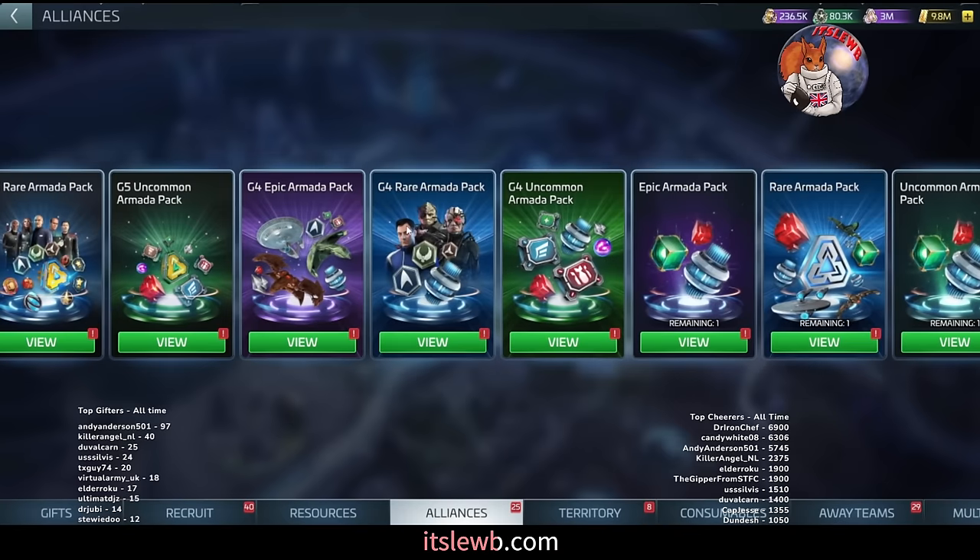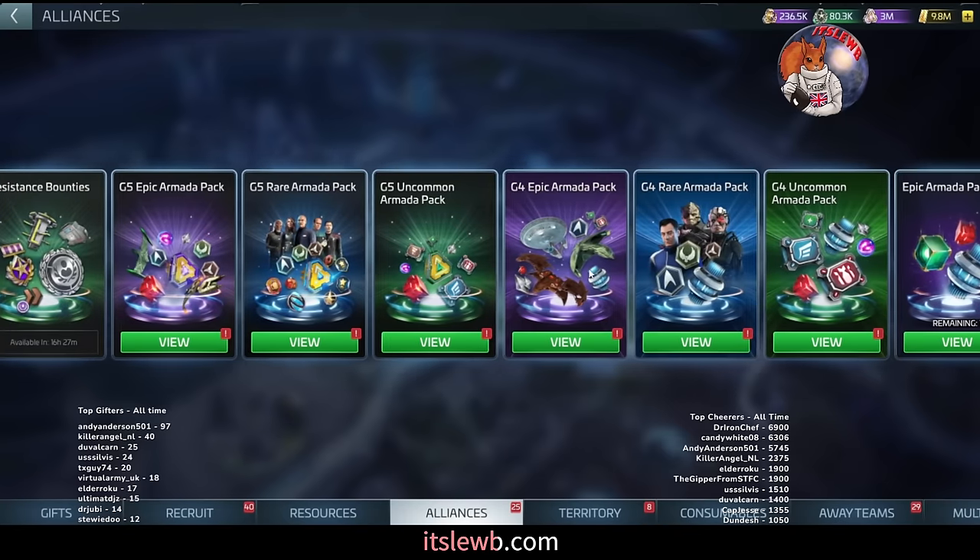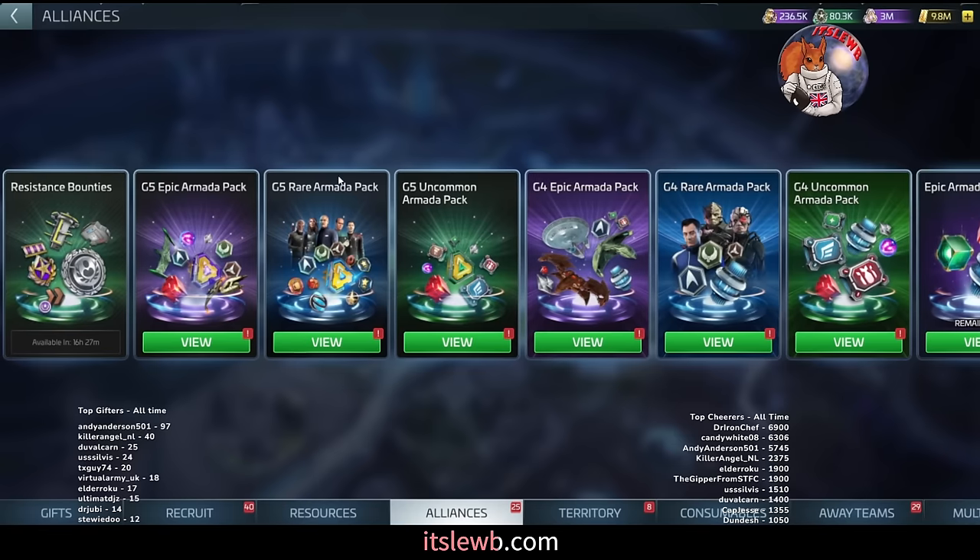Moving to G5: once you hit ops 51, the G5 uncommon, rare, and epic packs open up. This is what the current leading edge of the game is pulling to get massive rewards. Pull these packs as much as you physically can — try to maintain as much as possible out of these chests.